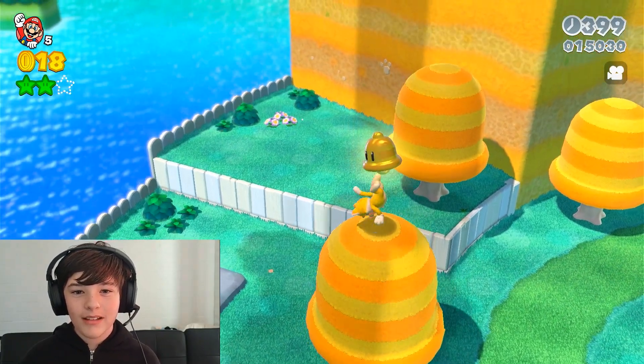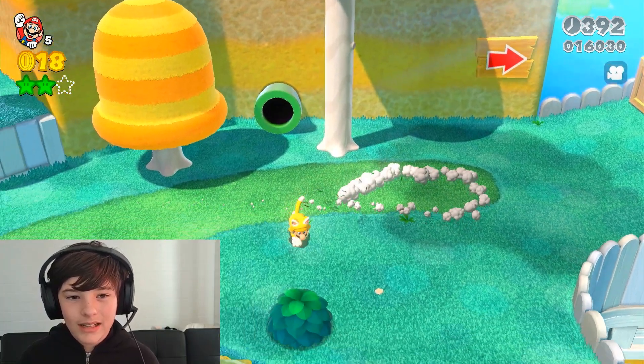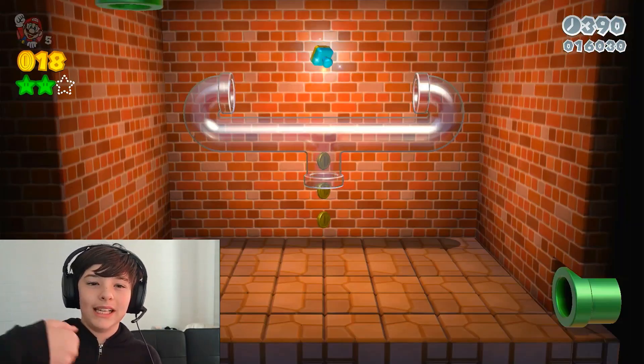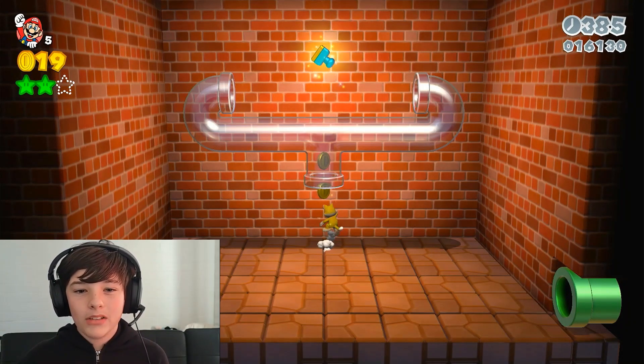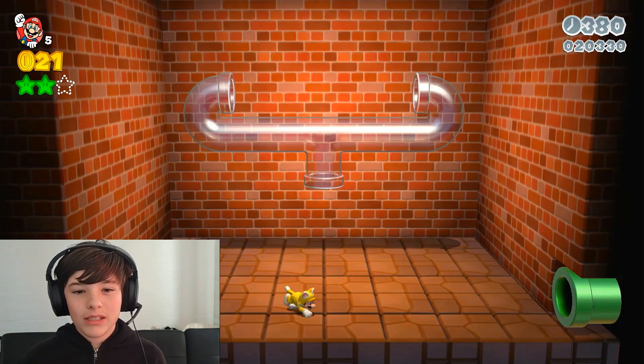Now you climb up here and get that cat power so you don't lose a bit. Now, you see that green pipe? We're going through the green pipe to see the blue sparkly thing known as the stamp. There's only one per round and three stars per round.